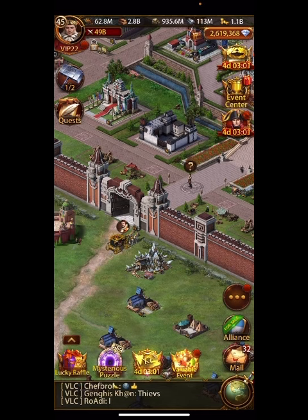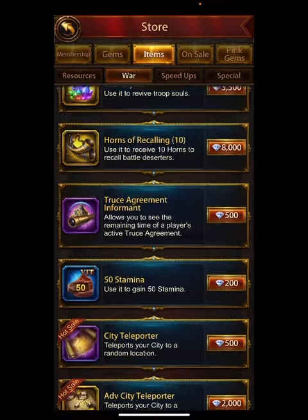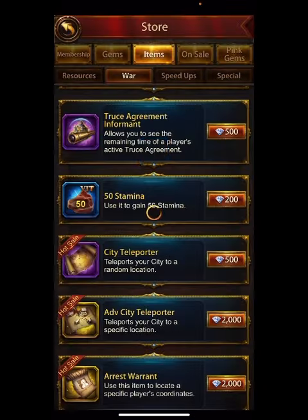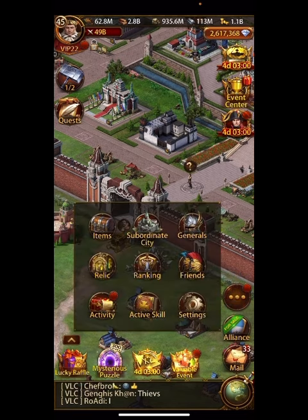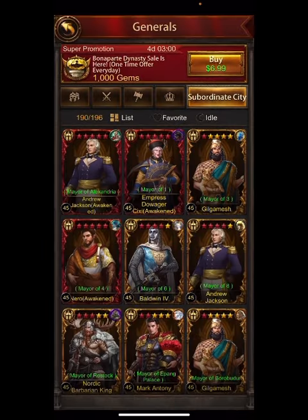It might be an offense-defense thing. I might be able to keep one general for offense, but defensively — and even situationally offensively — it might be in my best interest to move on from this general. Premium generals as debuff generals are kind of the way to go. Let me show you what I'm talking about and look at my sub generals.